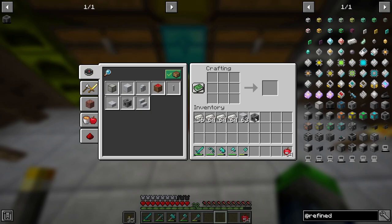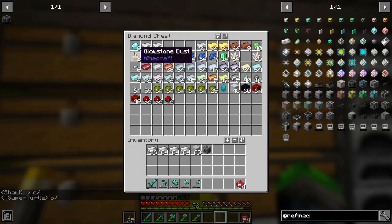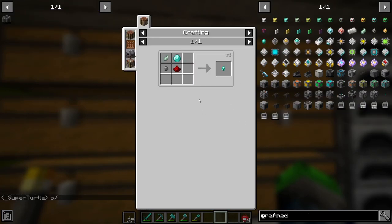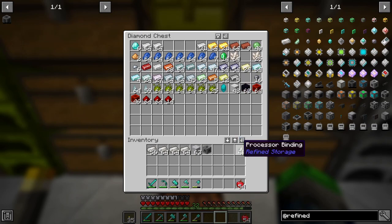Now we need some silicone and one of these guys. We're going to go ahead and make one of these. To make this we need processor binding, which is made with string and a slime. If you guys remember last episode we did set up a slime farm - I went ahead and already made up a bunch of these guys so we got them here.